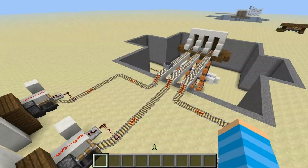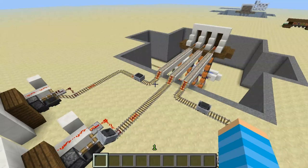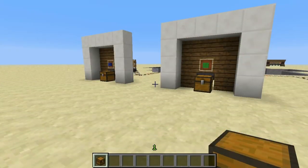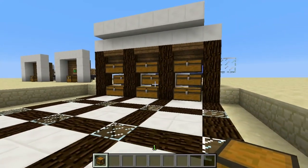Hello everybody, PugNation here with another tutorial. In the last episode I showed you how you can automatically sort items and then automatically transport those sorted items to a warehouse. This is a so-called warehouse I showed in the last tutorial, and obviously the capacity is pretty limited. I asked myself: how can we make a large capacity automatically unloading warehouse? And the answer is right here.